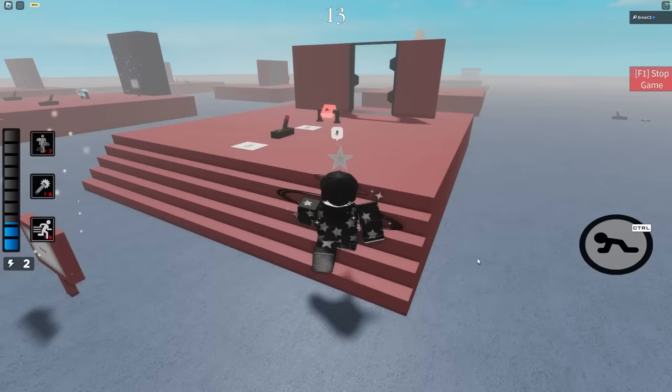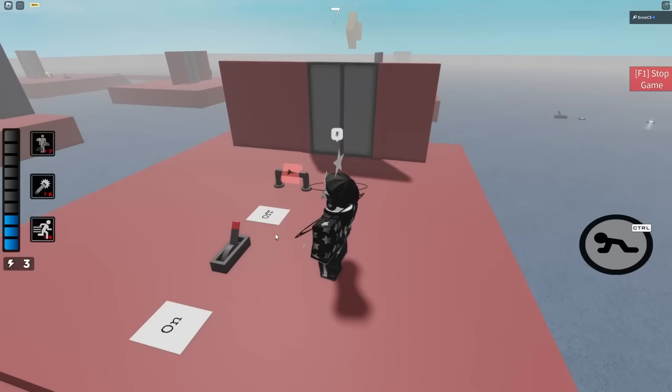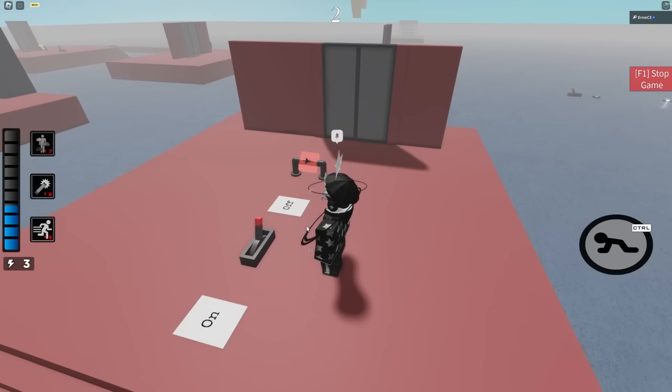This is called a not gate. It's simple — it'll do the opposite of whatever it is told to do. For example, if I go to flip this lever, it will close a door instead of opening it. This lever you see here is actually flipped off, but thanks to the not gate, it is actually turning the door on.